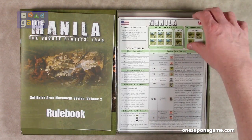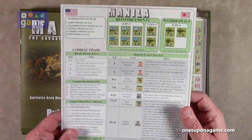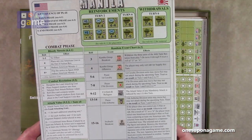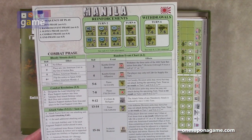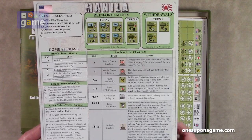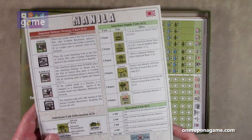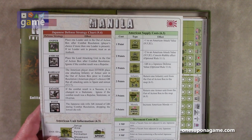Then we have a reference card on coated card stock. It's got the sequence of play, charts with the combat phase, random event chart, reinforcements, withdrawals, and various charts you're going to need for playing during the game — including the defense strategy chart.